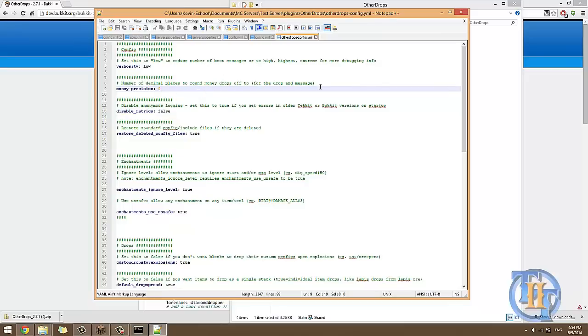The number of decimal places for money drops — because if you use an economy plugin such as Essentials or Bose Economy, you can have mobs or blocks drop money and give it to the player. I set mine to zero because I want it to be in whole numbers, like 5, 6, 7 — not like 2.3 or 2.58.